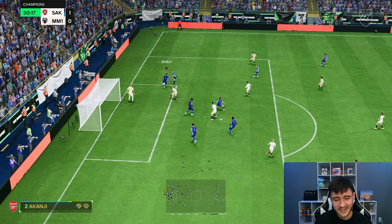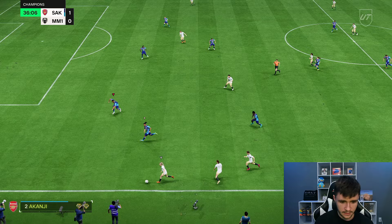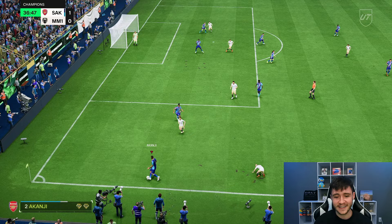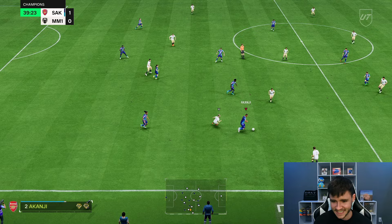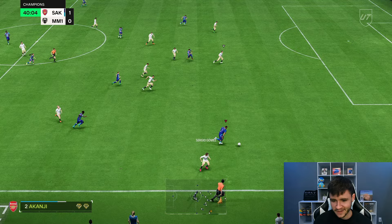Akanji — good manual defending right there, and again, very strong in the tackle. Is he going to run down the line? He's going to run down the line. Akanji against Hemp — good tackle, good tackle. He's so good in the tackle. In the past few days, we got the Ricardo Carvalho SBC, the Fantasy FC card. I do think that Akanji is better, and he's cheaper as well. Akanji — nice, good anticipation right there. Over the top.